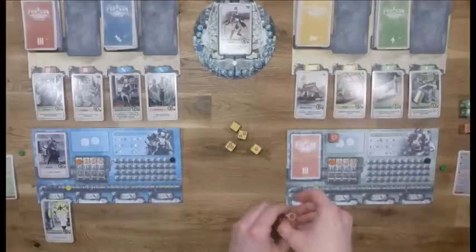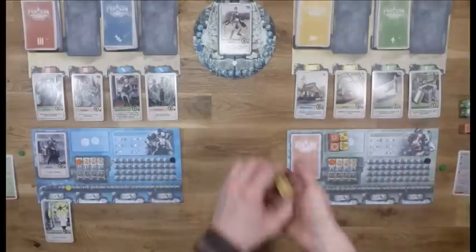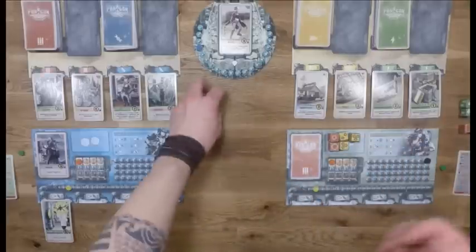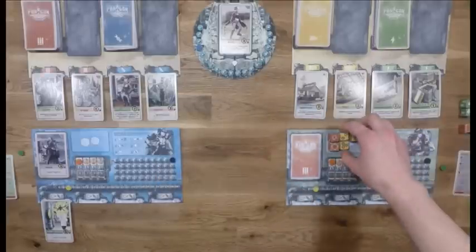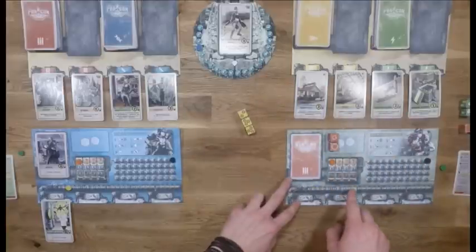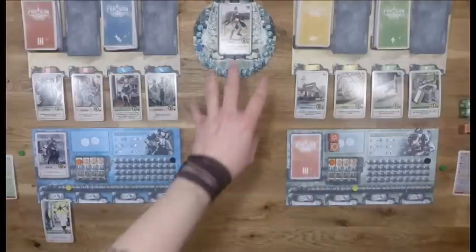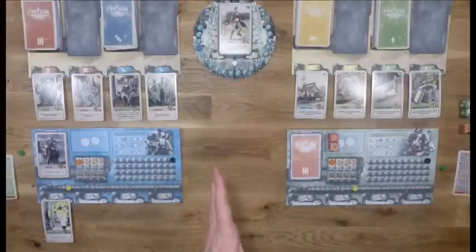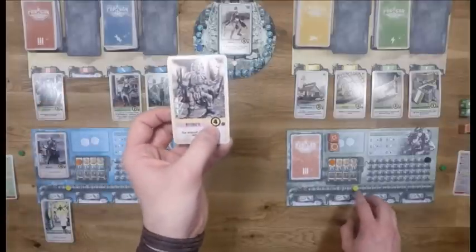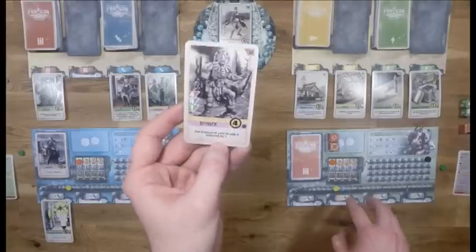Player 2 rolls and gets some attack symbols, including a critical one. After re-rolls, trading in the resource dice gives eight resources, up to ten total. Now there are some attacks to use against the arc. To attack, a soldier is needed first - buying this one for four resources, down to six remaining.